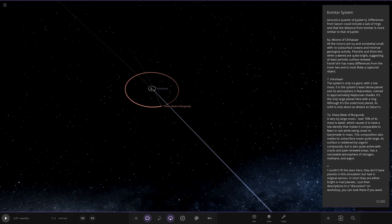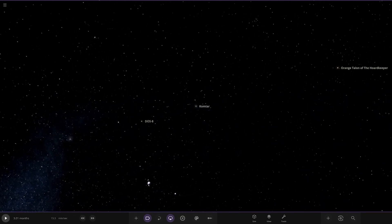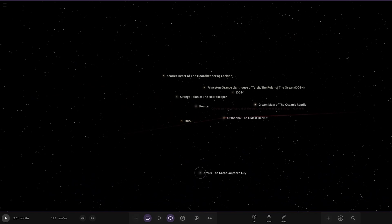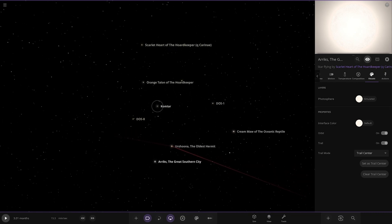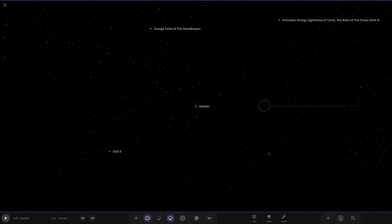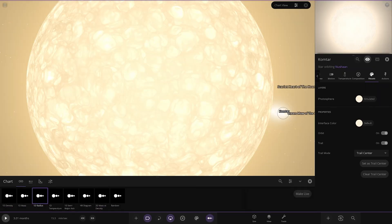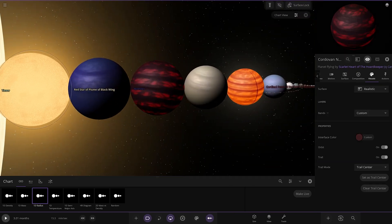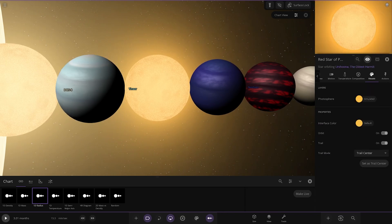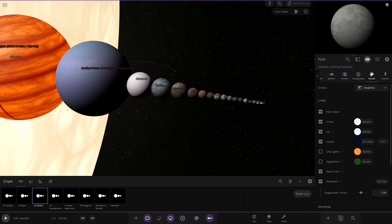The nearby stars don't have planets in the simulation, though they did in the original version - their descriptions are on the workshop page if you want to look. So there's a little cluster of objects nearby - just regular stars with no planets. There's also a little brown dwarf sitting in there. Getting them all lined up, you can see a lot of stars. Interestingly, Tinar is actually bigger than one of the smaller red stars in the lineup.